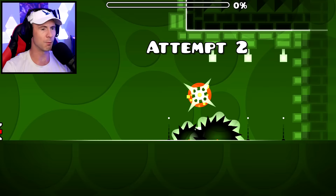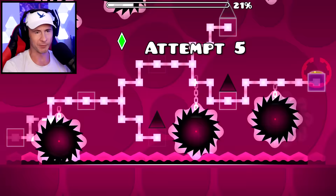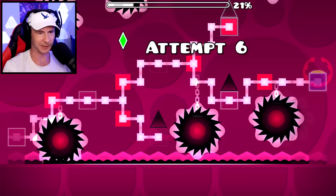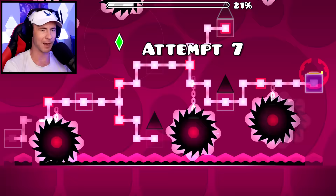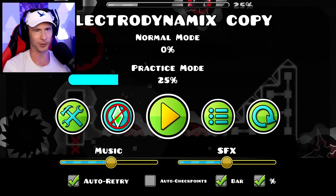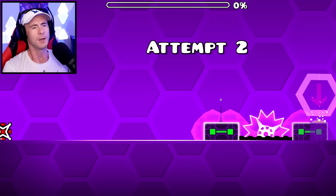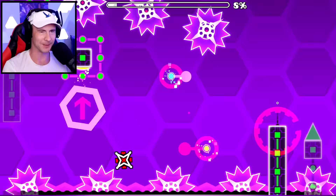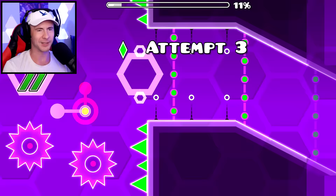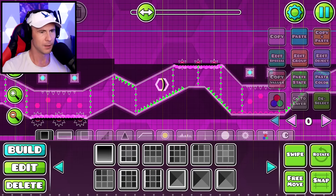Electrodynamics - another one where the first game mode transition from the cube is a ship, so we're not going to be making it that far. I think I might revisit the robot game mode - the extra jump distance might actually be able to get us a little bit further than the cube, because as soon as you turn into the ship, you're usually just toast. Electrodynamics: 25%. The ship section looks somewhat possible, except the first jump looks impossible, and then there's a long corridor of spikes anyway.